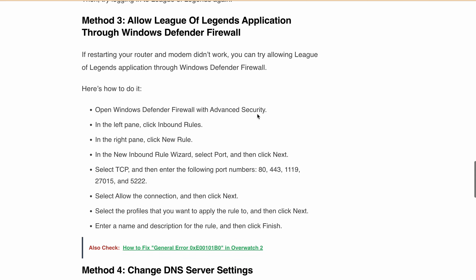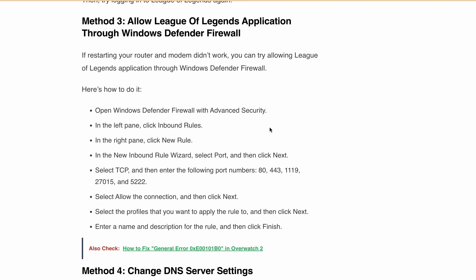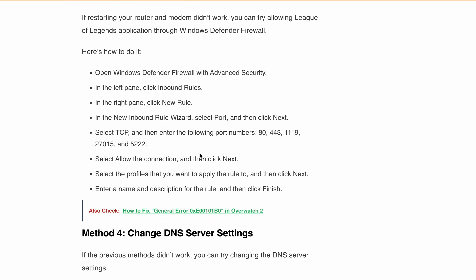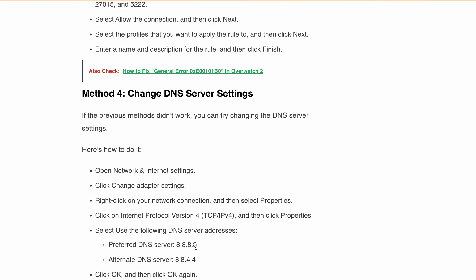The next method is to change your DNS server settings. If the previous method didn't work, you can try changing the DNS server settings. This involves going to the network and internet settings and changing the DNS server address — you can change it to 8.8.8.8 or use the alternative DNS address 8.8.4.4.